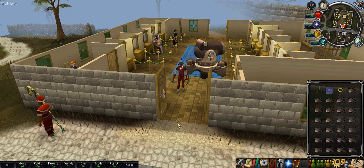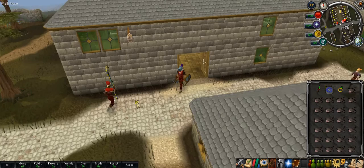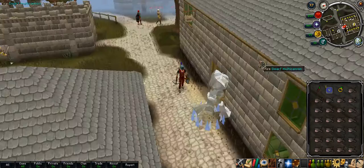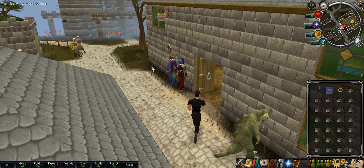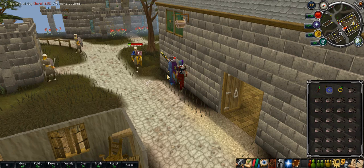Hello fellow RuneScapians and welcome to the new Polypore Dungeon first look. This is the polypore staff. Normally when you hit somebody it's red damage, but this polypore staff hits purple. So he's going to attack with it here and as you can see it's purple. One of the great things about the polypore staff is that you don't need any runes to use it.